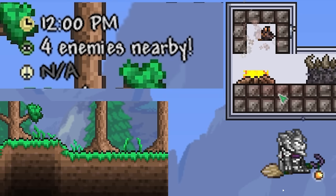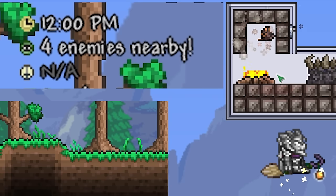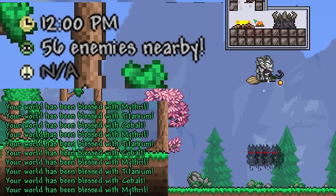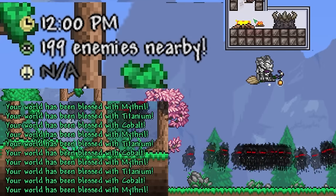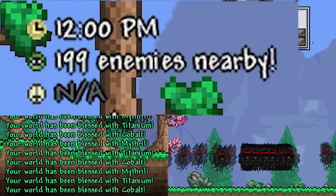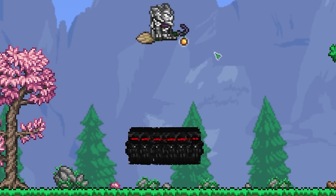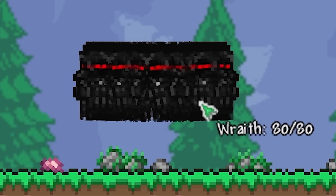If I hypothetically got a 1 millisecond auto-clicker and pointed it at the campfire… within the span of a few seconds, we've already hit the limit to the maximum number of wraiths that the game will spawn. And, given enough time, the wraiths will eventually settle out into this sort of ball of wraiths, which is oddly hypnotic to look at.